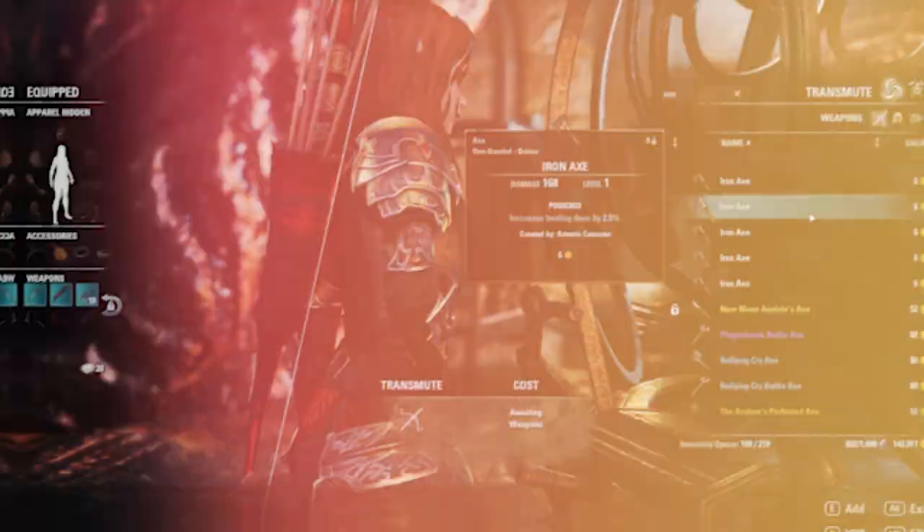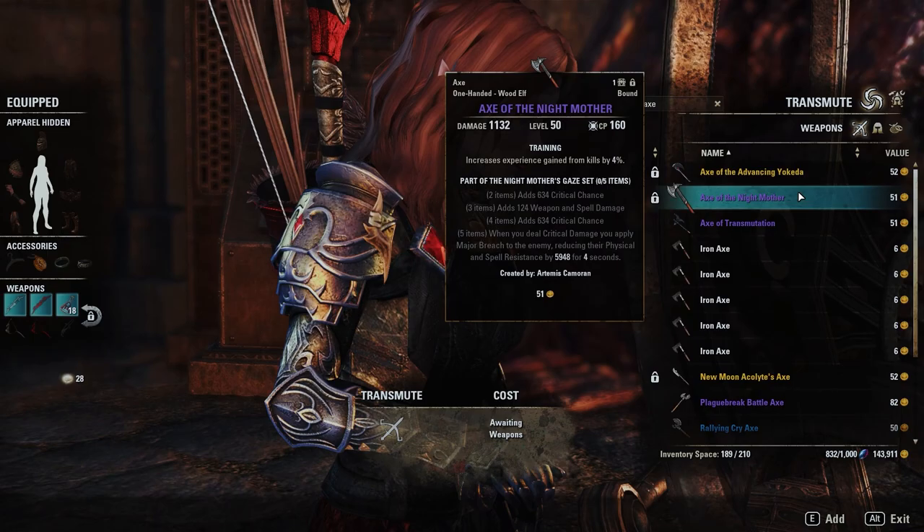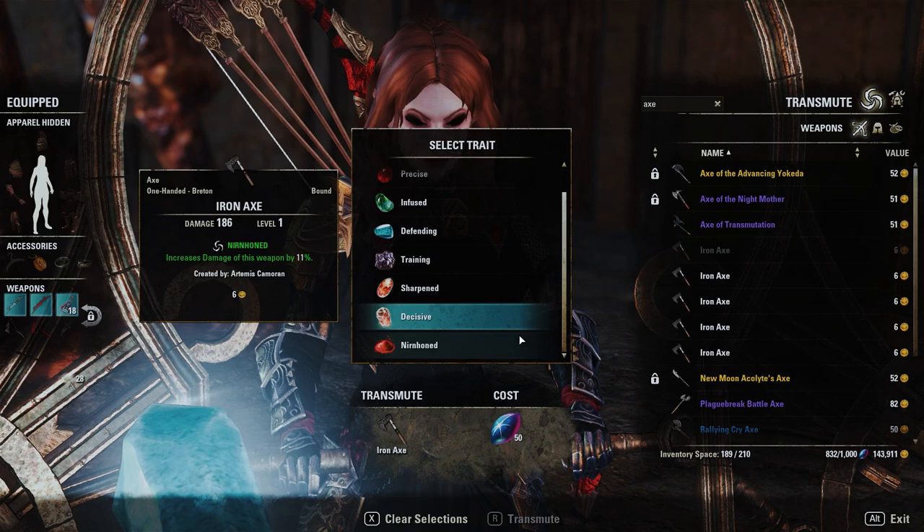You can also buy one for yourself with writ vouchers — don't waste your crowns on it. Fortunately, transmuting an item doesn't actually require the trait stone itself. Interact with the station, select the weapon that you had crafted, and retransmute it to Nirnhoned. This will set you back 50 transmutes, but now you have a Nirnhoned weapon.